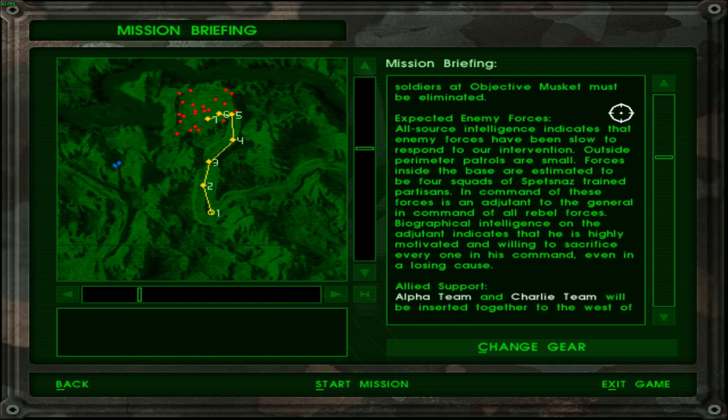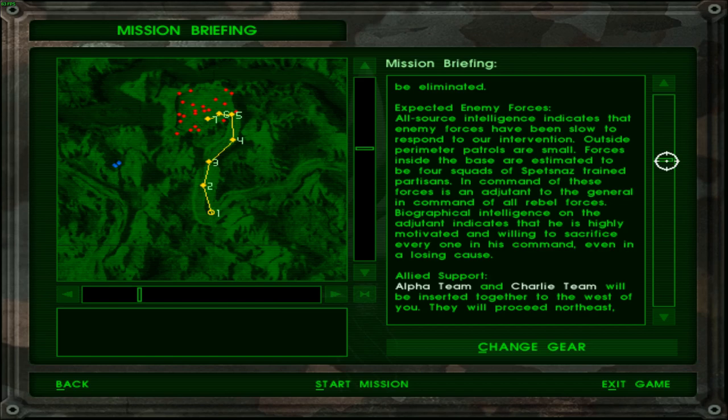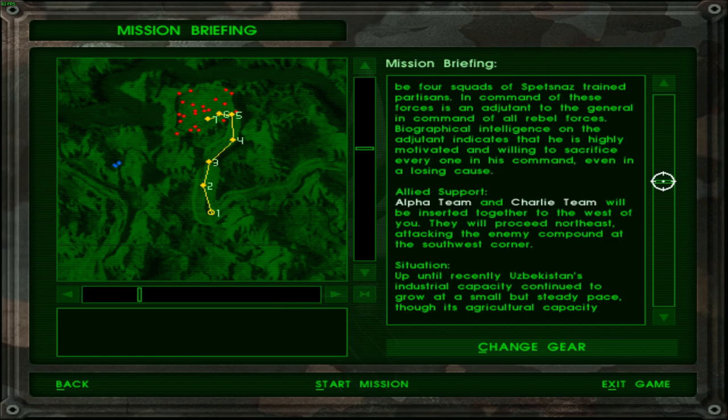Expected enemy forces: all-source intelligence indicates that enemy forces have been slow to respond to our intervention. Outside perimeter patrols are small. Forces inside the base are estimated to be four squads of Spetsnaz-trained partisans. Spetsnaz trained — you mean like they've been through the Spetsnaz program? In command of these forces is an adjutant to the general in command of all rebel forces. I wonder what the word 'adjutant' means. Biographical intelligence indicates he's highly motivated and willing to sacrifice everyone in his command even in a losing cause — pretty Russian of this adjutant.